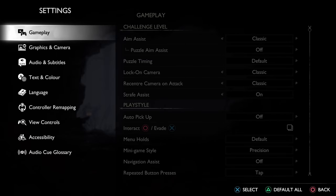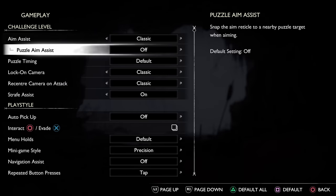The first settings we'll be looking at fall under the gameplay section, and then under the playstyle subheading. Setting number one is auto pickup,